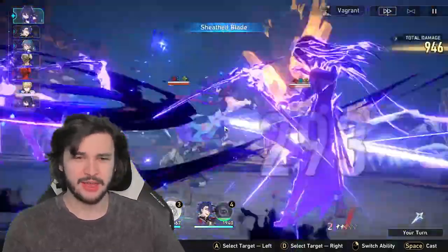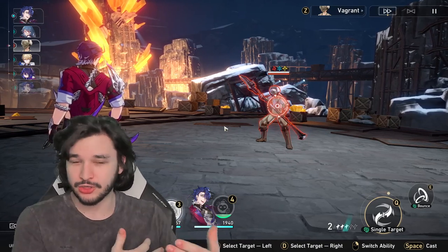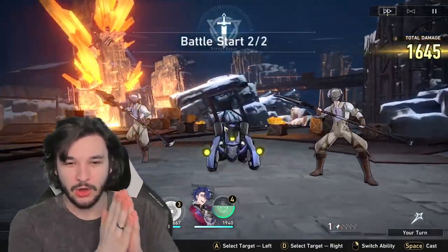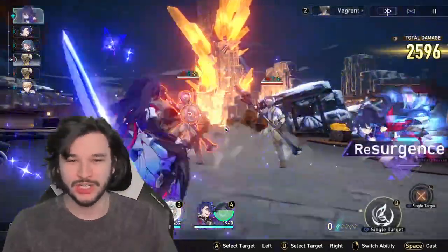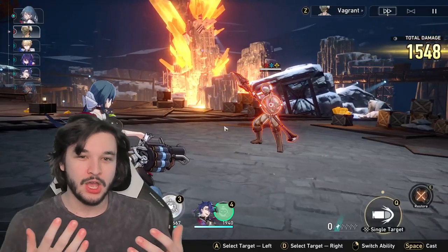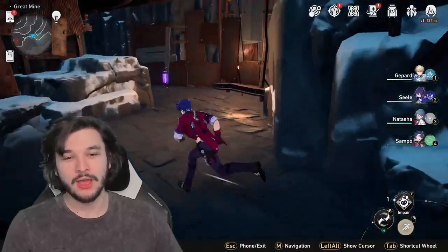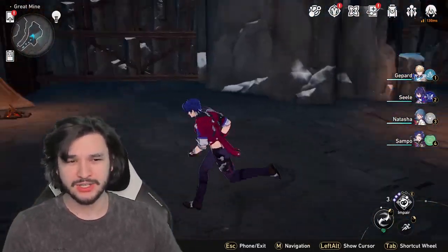I'm going to have Seele kill off the two on the sides and then have Sampo go so you can see how much damage he does on a singular target. Sampo can kind of do the same thing as Seele in terms of killing multiple people due to random hitting, but if it all hits the same target his damage is absolutely absurd — all those random dagger hits on the same target, plus applying Windshear on top of that. That's why it's crucial to get effect hit rate: if you miss those Windshears you lose a ton of damage.